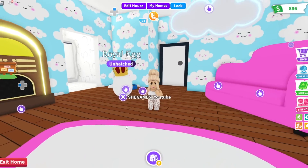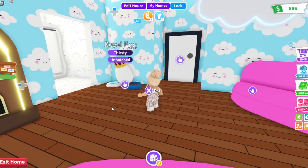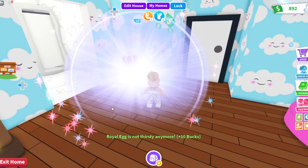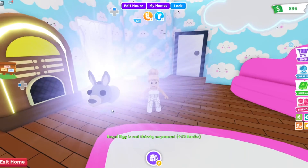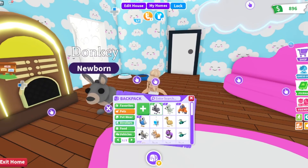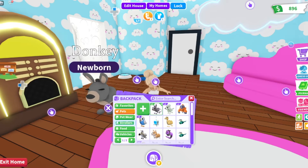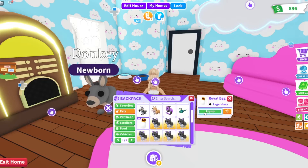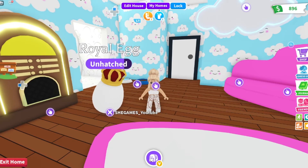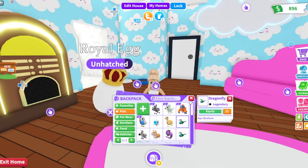Three eggs left — we're down to the last three eggs. Our egg is thirsty. Drink up and hatch up. Another donkey! Two donkeys in a row — can you believe it? Only one more donkey and then we're going to have four — a neon. Craziness. We only got one legendary so far out of all of that, which is kind of crazy.